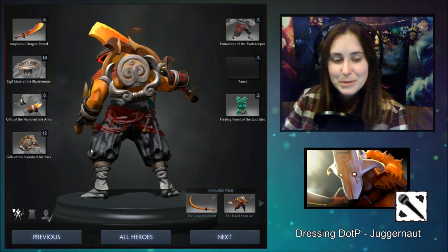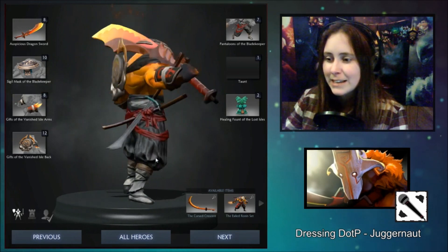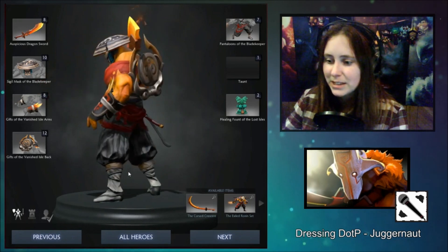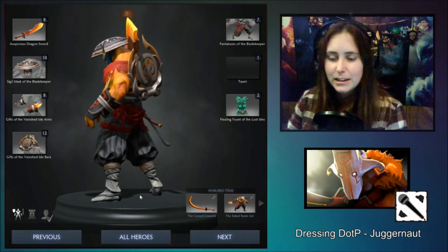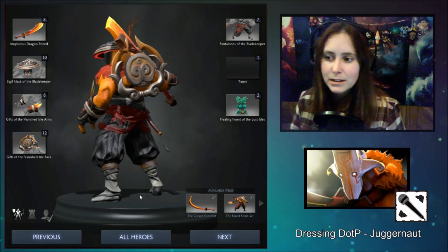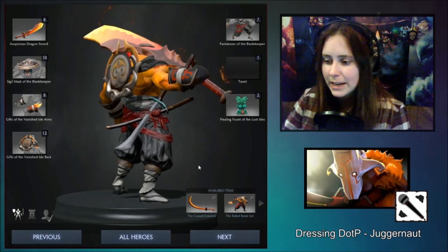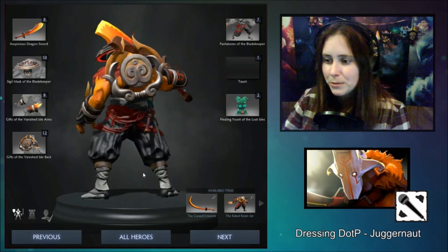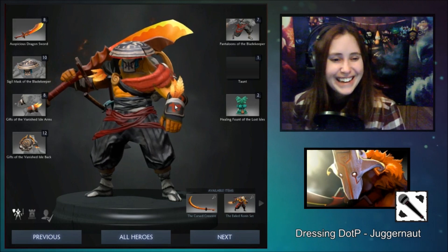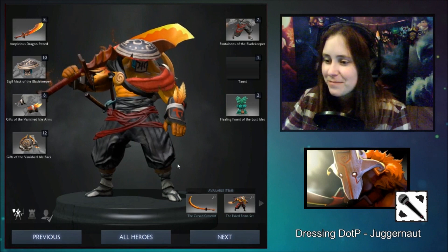I went with the Pantaloons of the Blade Keeper, which is what you're tweeting about if you are tweeting. Partially because it has some really cool swords on it. Partially because it's modeled very well, looks pretty realistic. And I just love these boots, by the way. That little tiny flash of a lighter color as he's running around on the map is a good thing to have there. It gives a little dynamic punch to the motion of him running around. I like that. And also, all the other pants that I tried just didn't look very good. So this ended up being the choice that I went with.